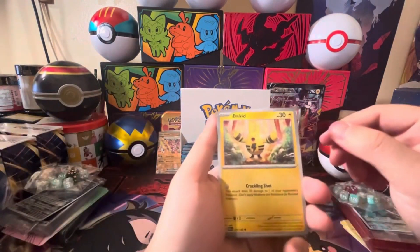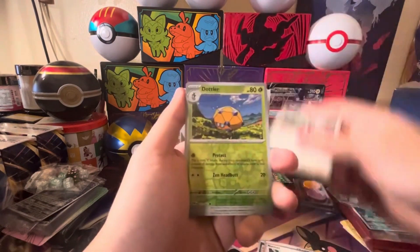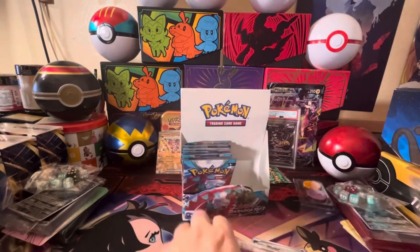Heliolisk, Tinkatuff, Trubbish, Rellor, Camerupt, Norman, Sycamore, Dottler, Whismur — and another Cofagrigus EX.